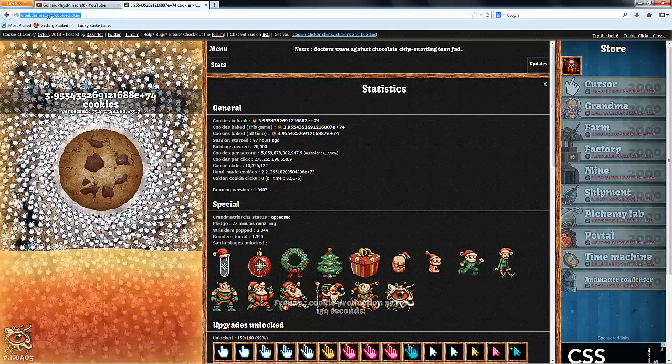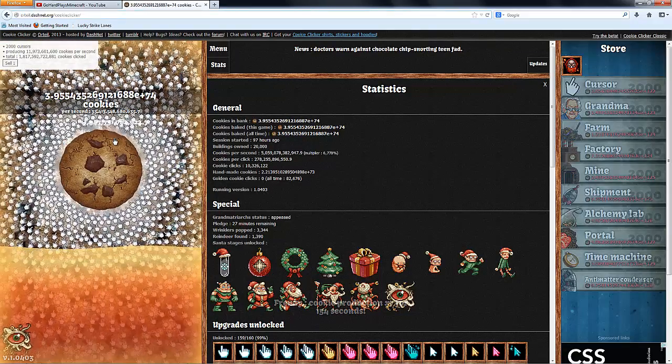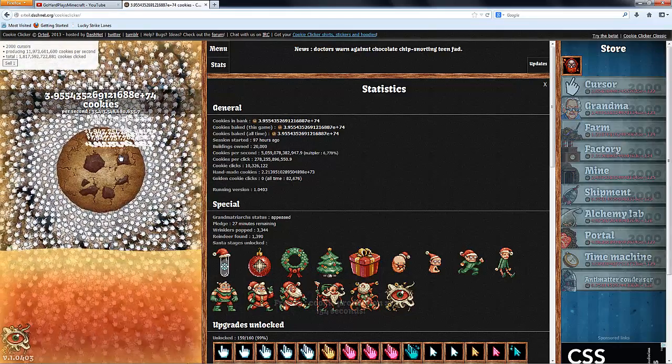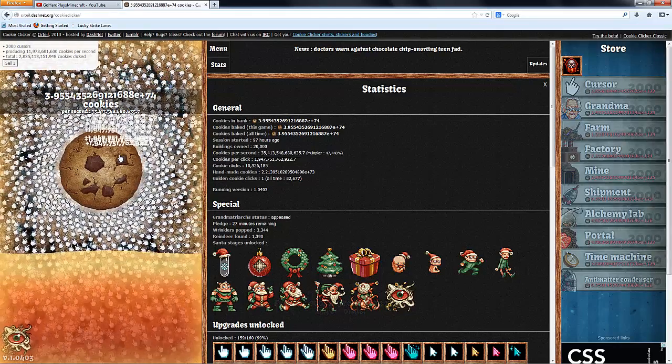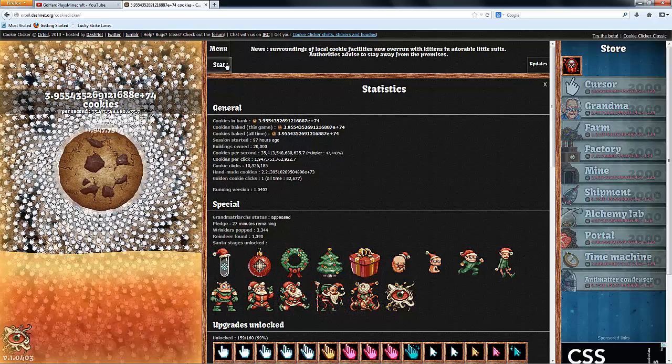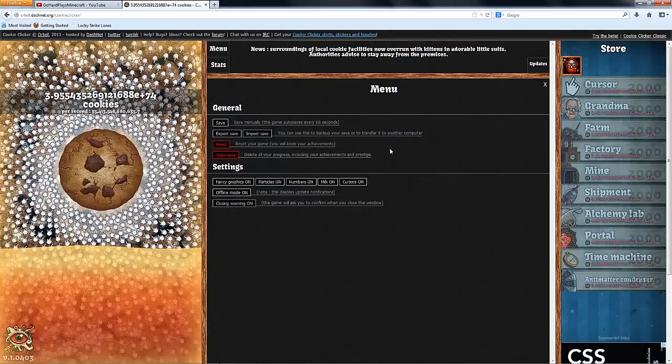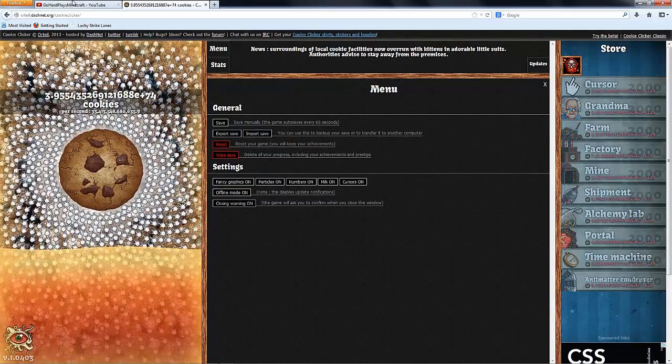And this is the new website for it: Ortaile.net.org slash cookie clicker. I'll put the link in the description if you want to play the Christmas version for yourself. I'll also paste the save in the description for you guys.